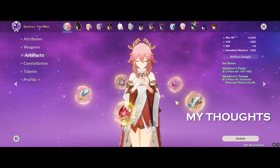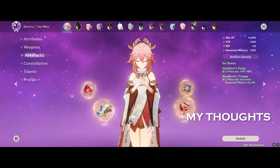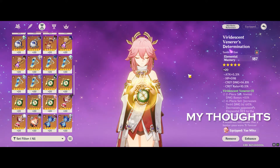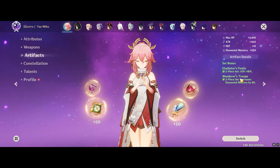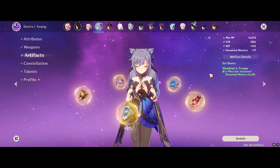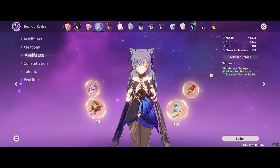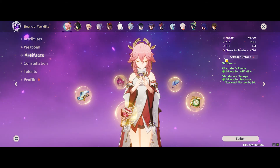That being said, Elemental Mastery is not as easily obtainable as Attack percentage. So in this case, I think it might be better to build Yae Miko with an Elemental Mastery Sands, especially in Aggravate teams, because it does more damage over a longer period of time for more consistent amounts. If you're wondering what a very fast character with no ICD looks like with EM versus Attack Sands, do check out the Keqing clip we've done. If not, check out some other Yae Miko content here. See you in the next video.